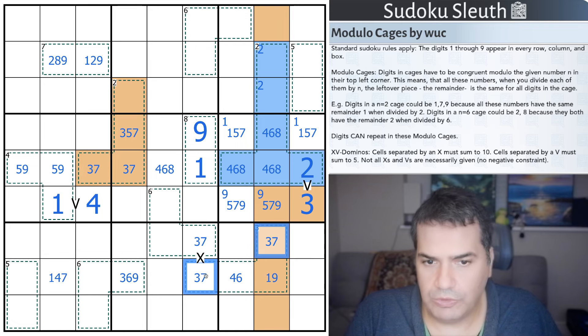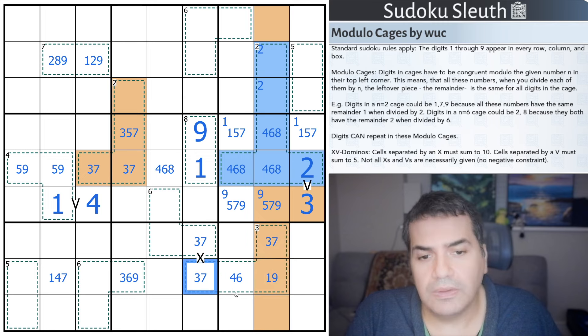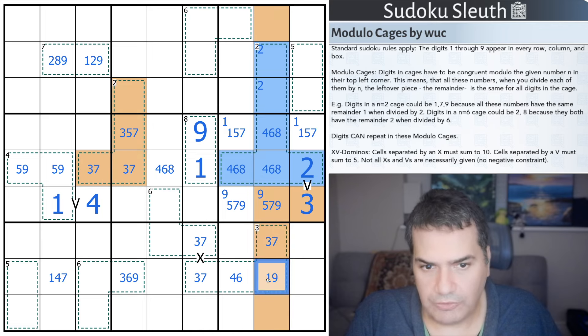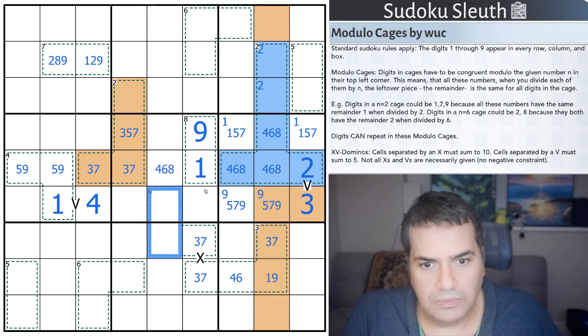These are two of the remainder-group digits, and the third one would have to repeat in here. This one I know was odd because the other is even - two odds, one even. And it couldn't be 1 or 9, therefore it's 3 and 7, which is what's in here. If I have a 7, that would have to be a 1. If I have a 3, that would have to be a 9 - hence the 1 or 9. The parity was actually more helpful than I was expecting - a lot more helpful than I was expecting.